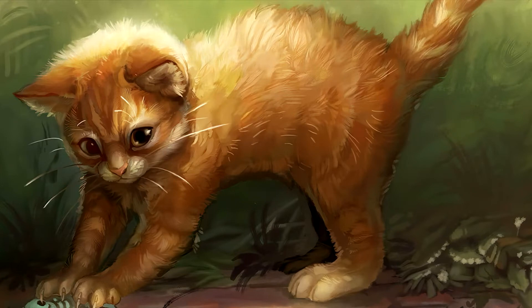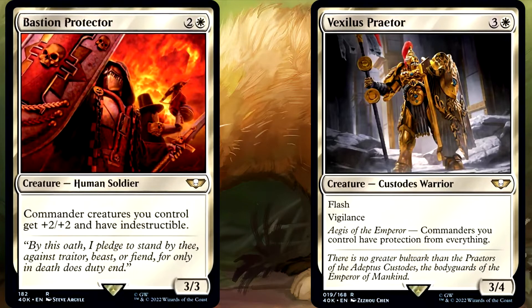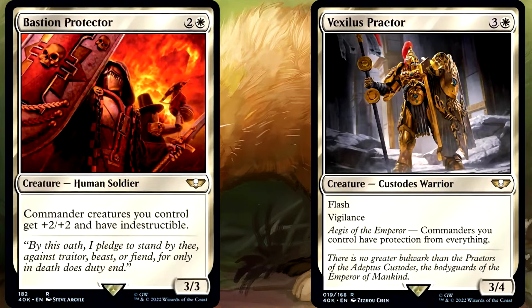First off, I have to award 1 point to Bastion because it only costs 3 mana rather than 4, but also must award 2 points to Vexilis because it has Flash, and that can make a massive difference when you're wanting to protect your Commander.